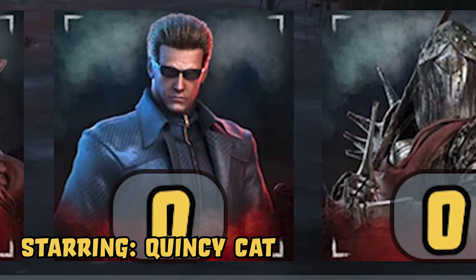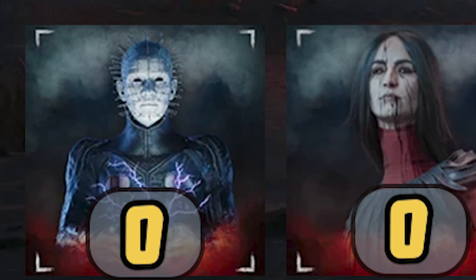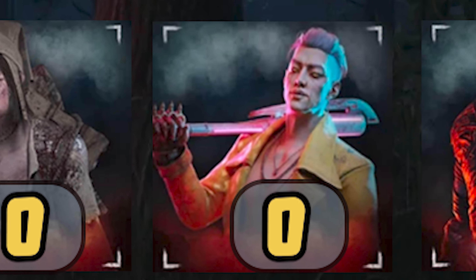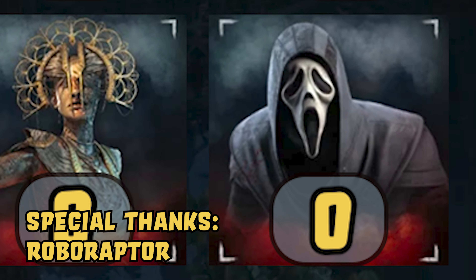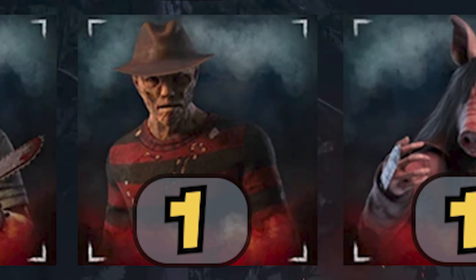Hello, and welcome to Dead by Daylight Killer Golf. I'm your host, Quincy Cat, and this challenge will start from Trapper and proceed to the newly released Skull Merchant, playing each character in between. In order to advance, we have to secure a 3k or better. The lower the score, the better we do. Without further ado, let's go ahead and get to it, shall we?